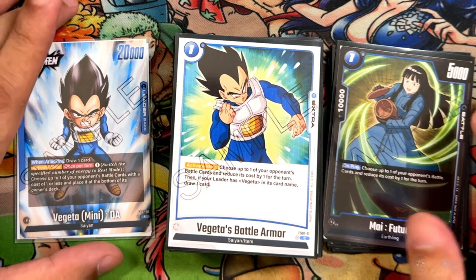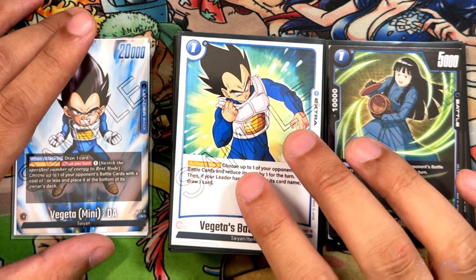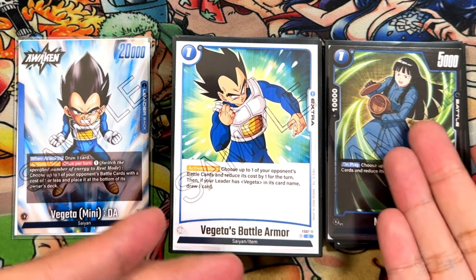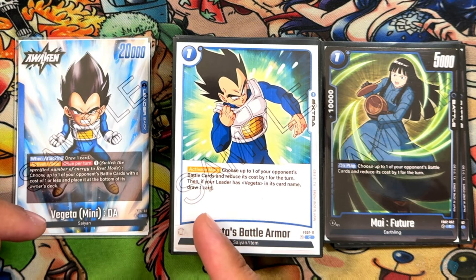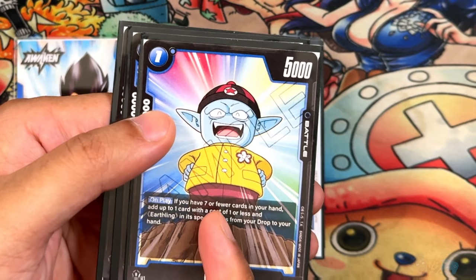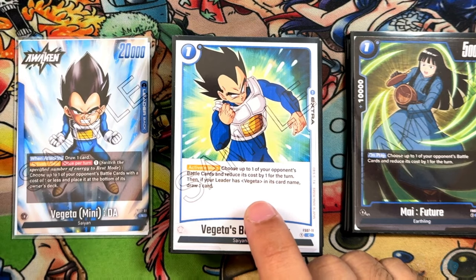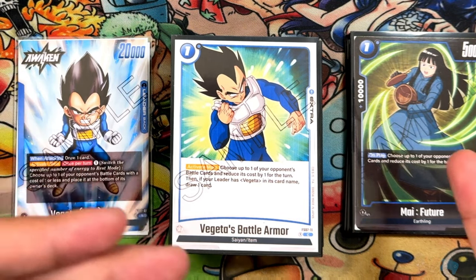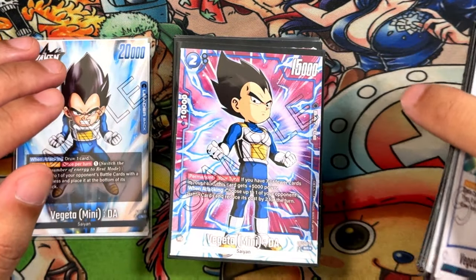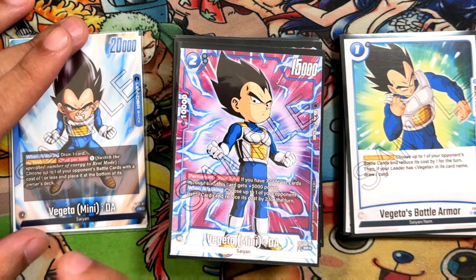Next, Vegeta's Battle Armor — a new card from Starter Deck 7. One cost, activate main: choose up to one of your opponent's battle cards and reduce its cost by one. But if your leader is Vegeta, you also draw one card. It's awesome because a lot of blue cards have the 'seven or fewer cards' restriction, but this one just requires a Vegeta leader. It's a really cheap way to get cost reduction alongside a free draw.